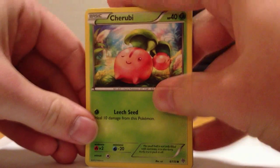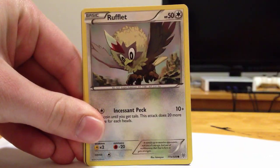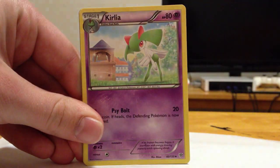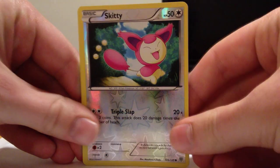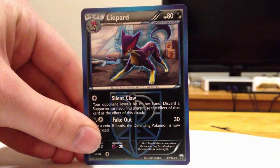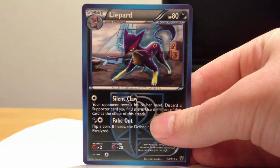We have Terubi, Zubat, Petrat, Trubbish, Rufflet, Watchog, Curlia, Semi-seer, a Reverse Skiddy. And Leopard — regular rare. First of those in this box. That's so nice though.